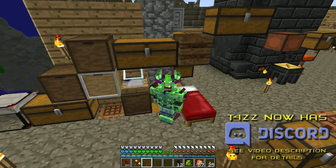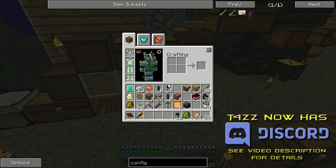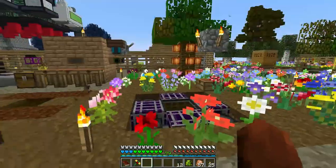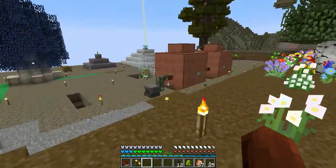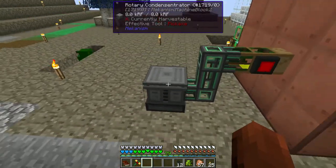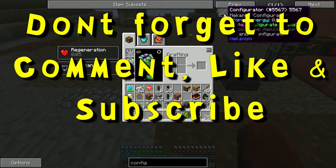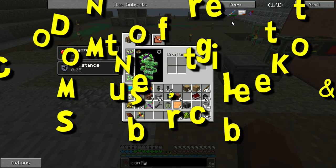In our last episode, we were working over here on our evaporator and we made the condensin trader. Then what was it we need to make next? I was going to look for that. I know we made this thing.